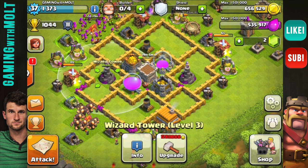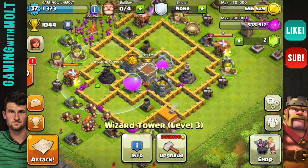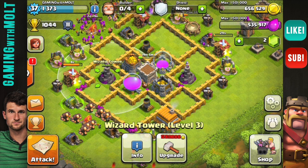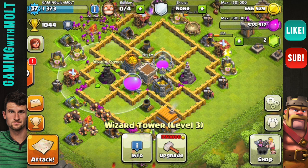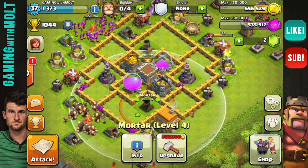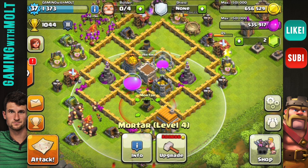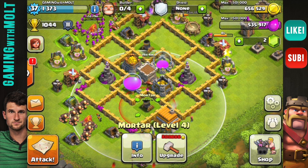One thing that's very important to pay attention to with your defenses is that you have your defenses protect your defenses. You not only want them to protect your base and your resources, but you also want them to protect your defenses. As you can see, these mortars are protecting our wizard towers — if the wizard towers are getting attacked, the mortars can help defend them, which is very important because your defenses are your most important assets on your base.